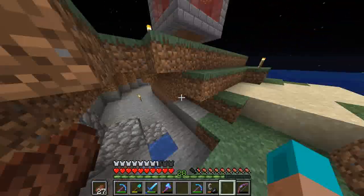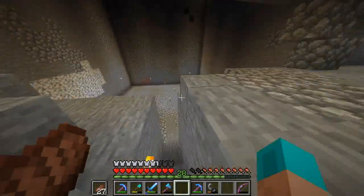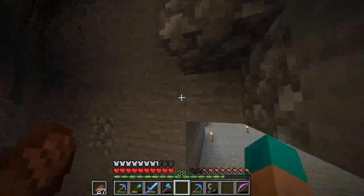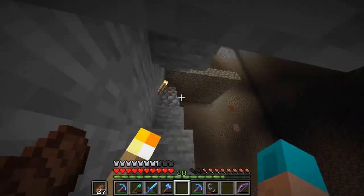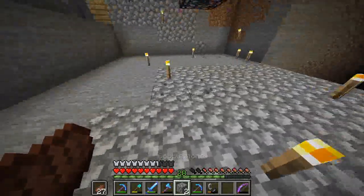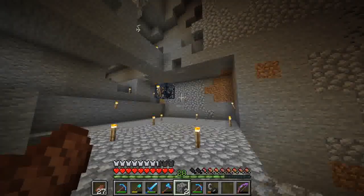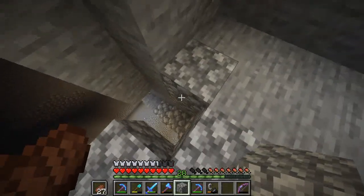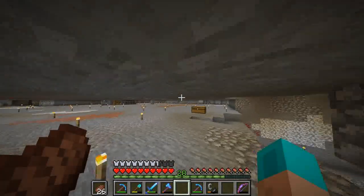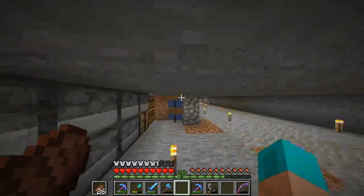I'll go ahead and show you some plans for a future episode. I was doing some stuff off camera down here in our slime chunk — I've cleared it all the way out to level 40. Up here we also have a cave spider spawner, all lit up. I plan on adding a cave spider farm and running it out this way to make a dual slime and cave spider farm. I've lit up the majority of the caves around here too.